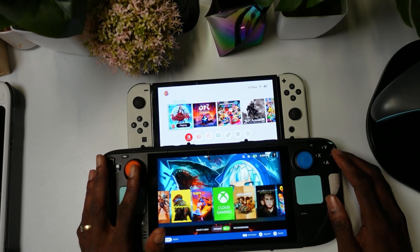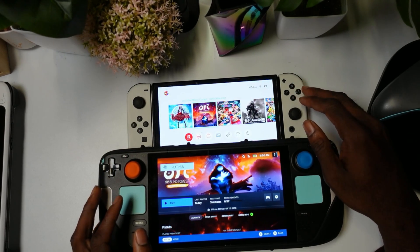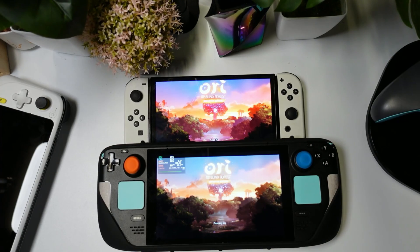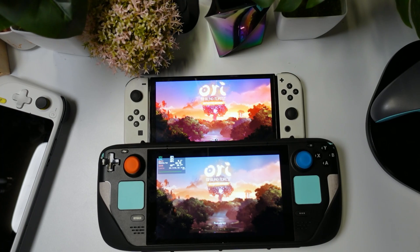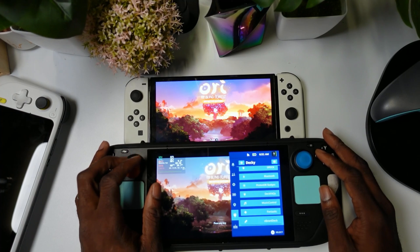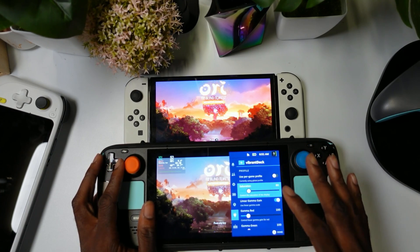We're going to test some games here. We're going to start first with Ori and the Will of the Wisps for the Nintendo Switch and also for the Steam Deck. You're seeing the Steam Deck and the Switch, and you can see that the Steam Deck screen looks washed out compared to the Nintendo Switch OLED screen. Watch what happens when we apply this Vibrant Deck plugin — we're going to go all the way down to Vibrant Deck.